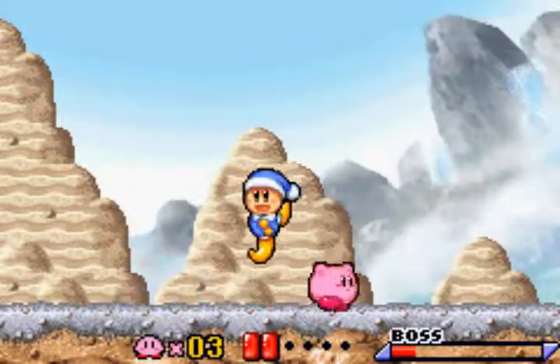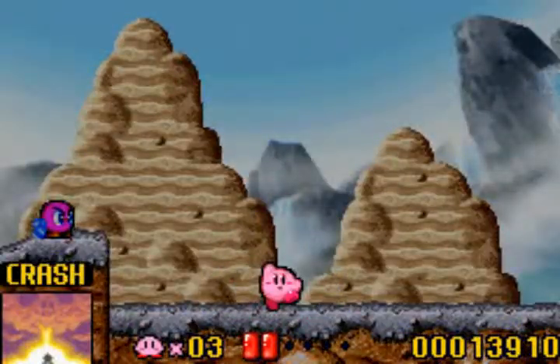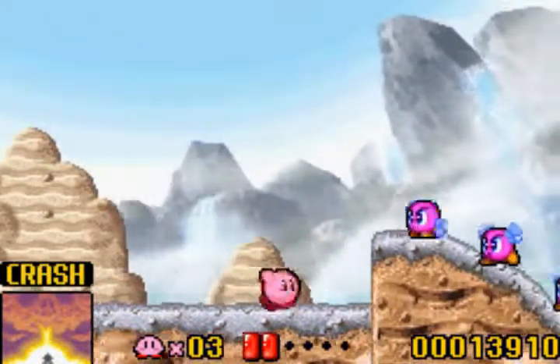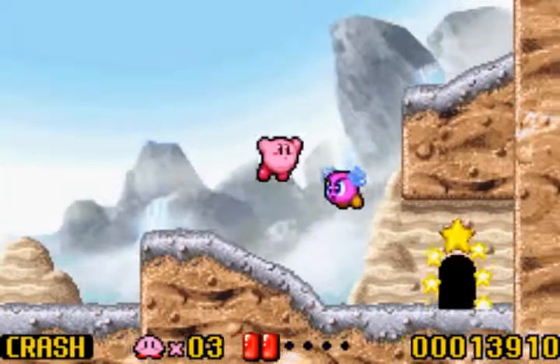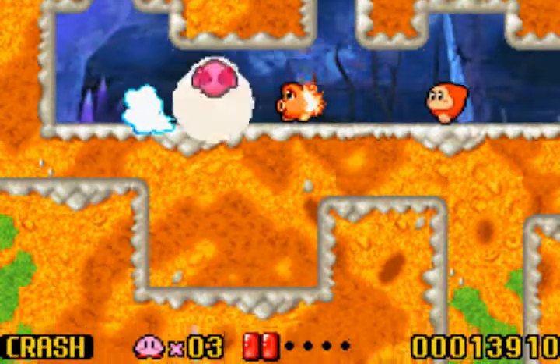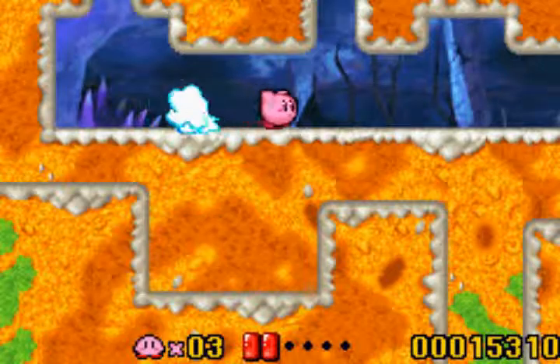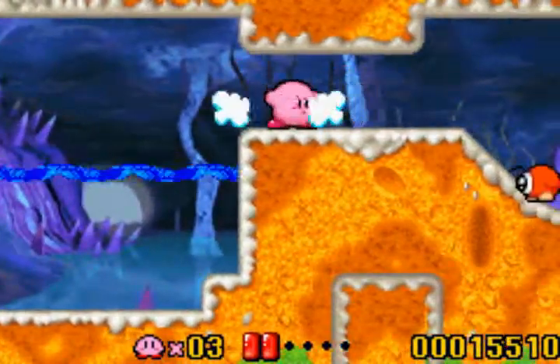That's kind of cool — I wanted to show off this ability you get from defeating this guy: Poppy Bros. You get Crash Kirby. There is no Bomb Kirby in this game, sadly, but Crash Kirby is basically a screen nuke. Like this — boosh! Yep, that's the entire deal of that.